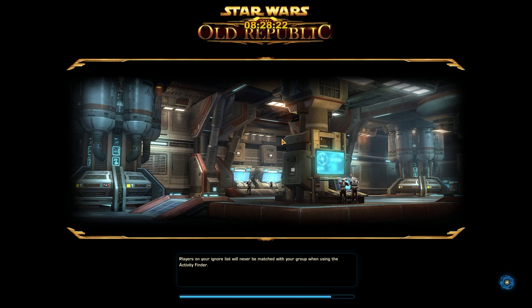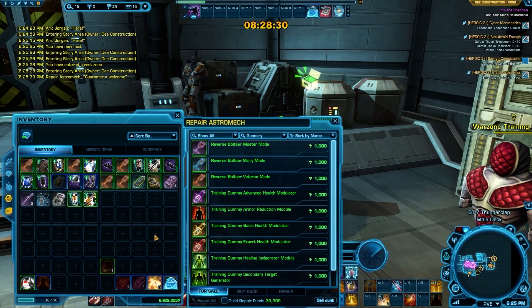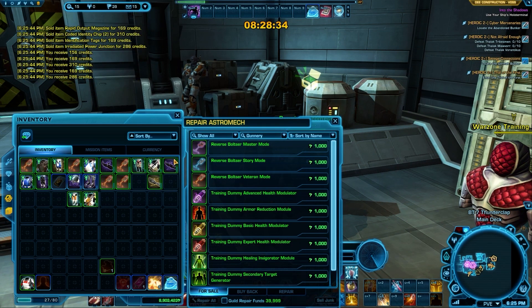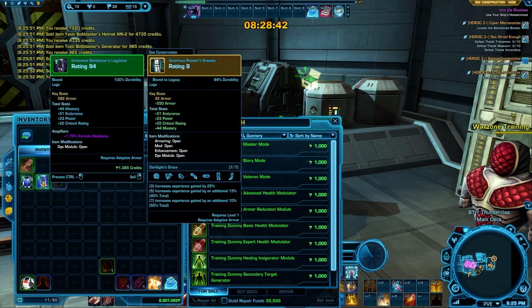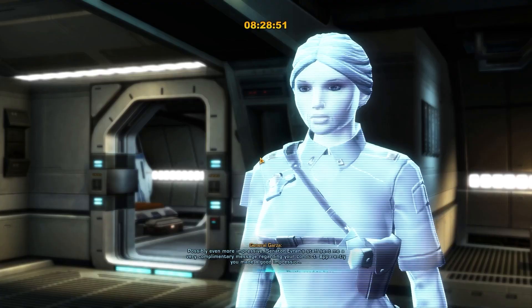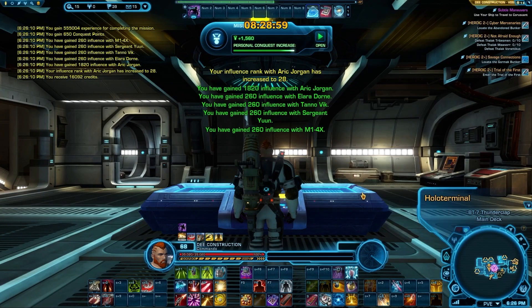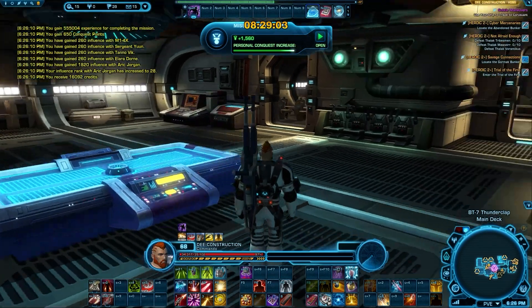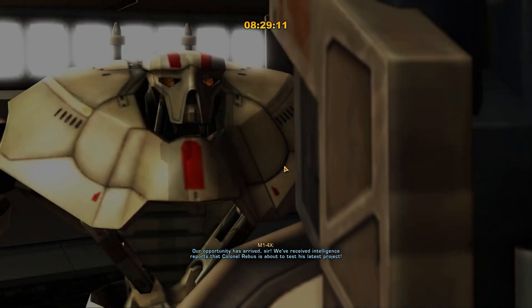We'll repair our armor and sell off all this gear we're not using, then use our holo terminal. We've got a minute left, so let's go ahead and see how many of these companion conversations we can blow through.